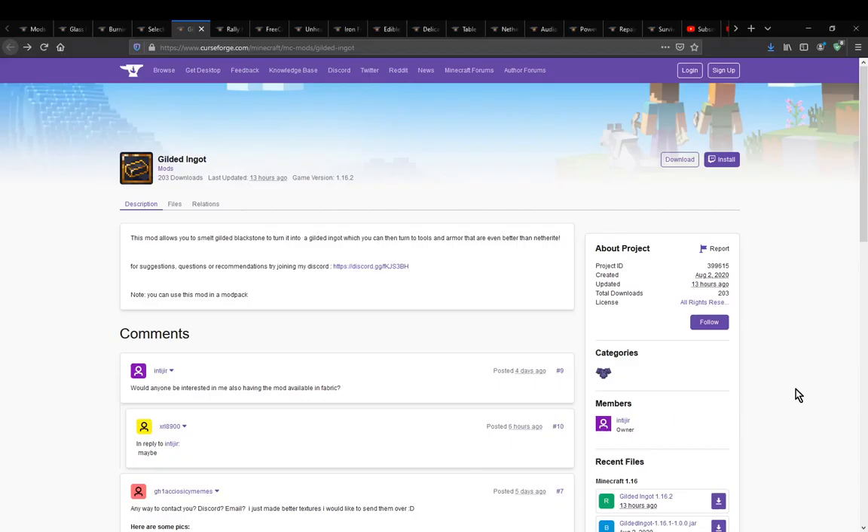Hello everyone and welcome to another mod overview, this time on Gilded Ingot — a mod that simply adds in tools and armour based around the gilded blackstone.